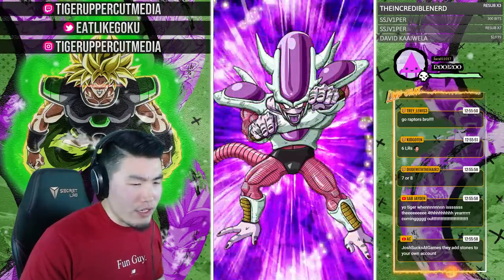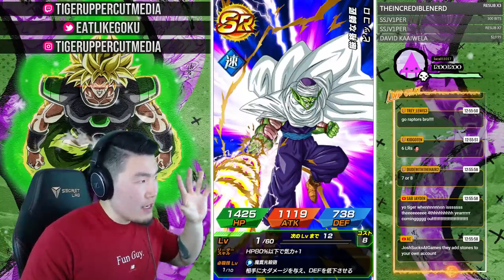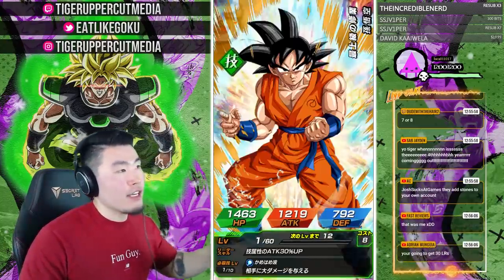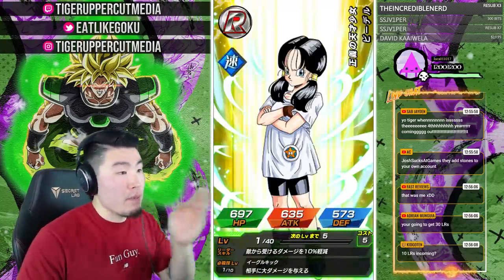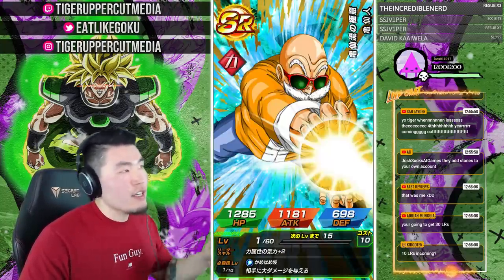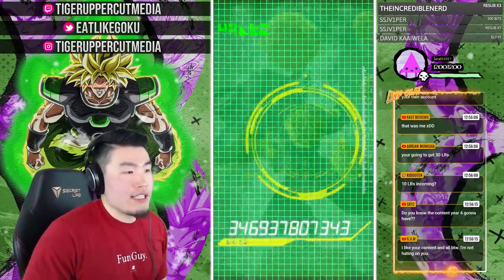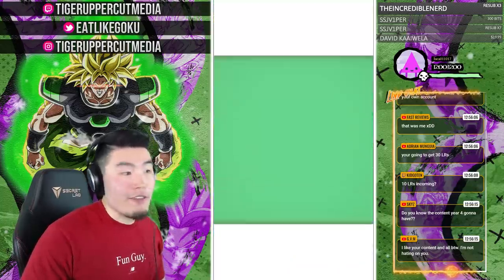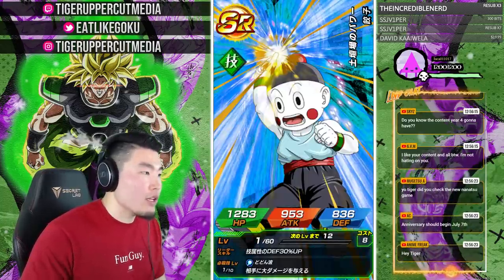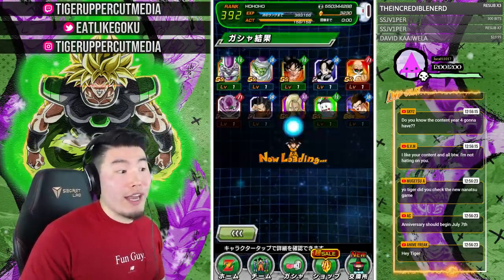When is the 4-year coming out? The four-year anniversary is starting somewhere between the end of the first week of July to the middle of July — so somewhere between July 7th and July 14th or 15th. I can't tell you the exact date since that's up to Bandai, but it's a pretty safe bet. We're literally only about a month or less away from the 4-year anniversary on Global.